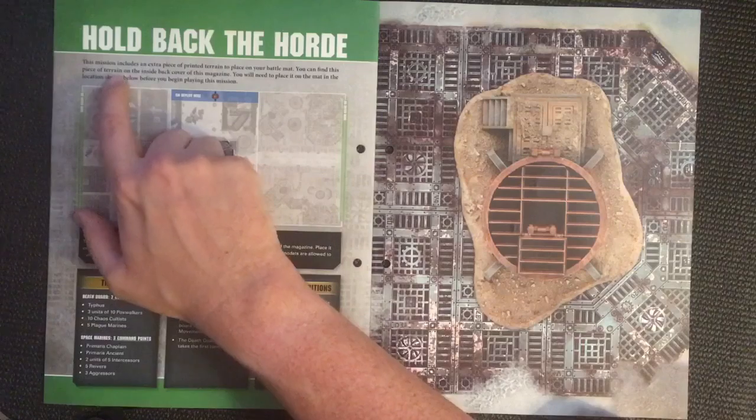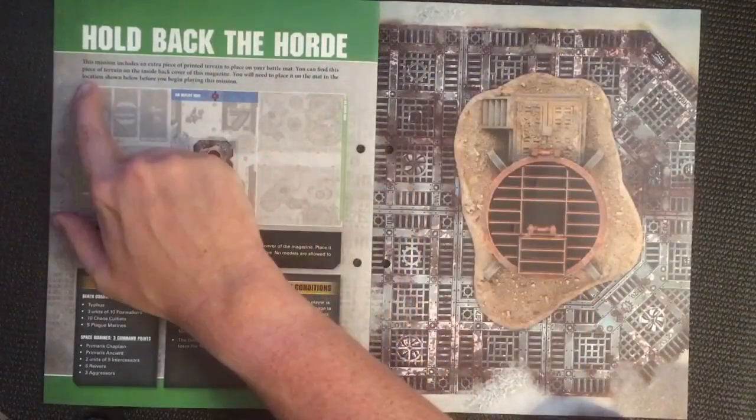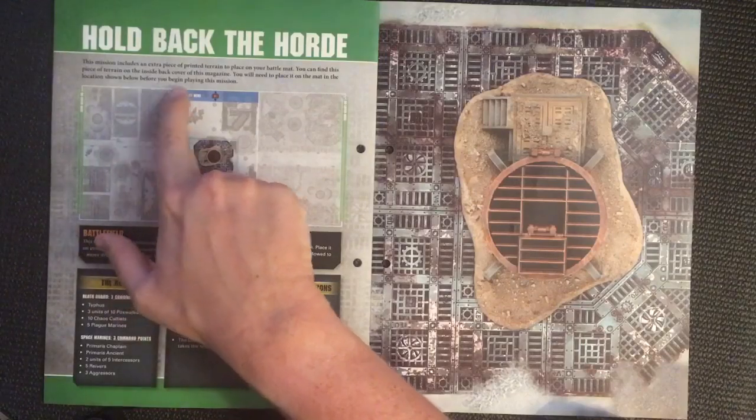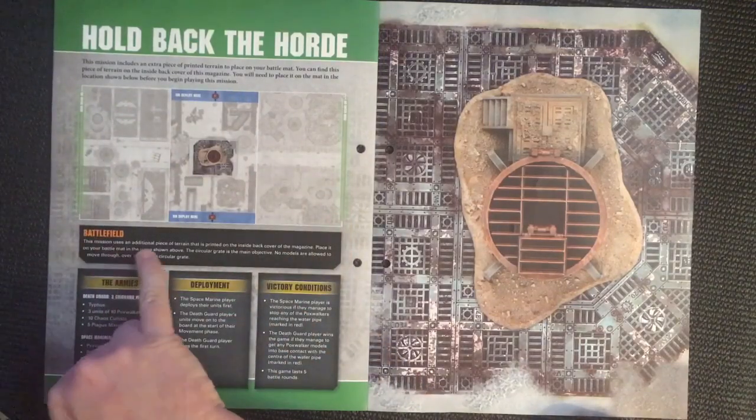You will need to place it on the mats at the location shown before you begin playing this mission. The circular grate is the main objective — no models are allowed to move through, over, or onto the circular grate.